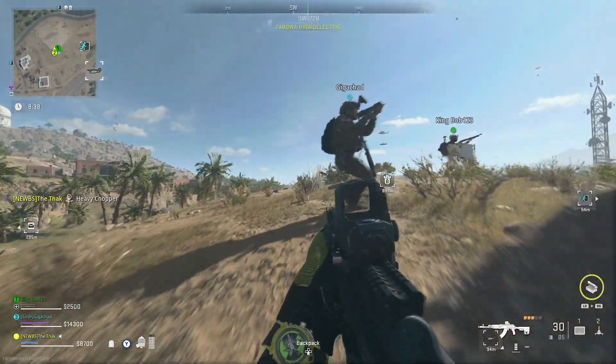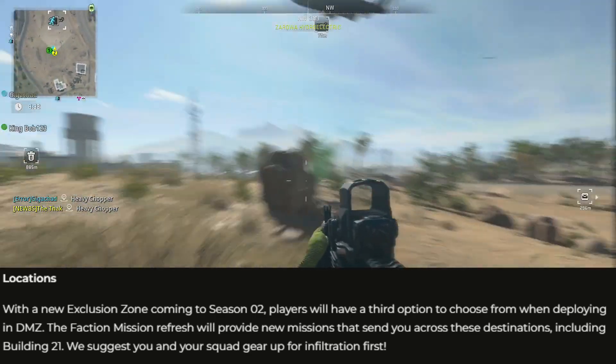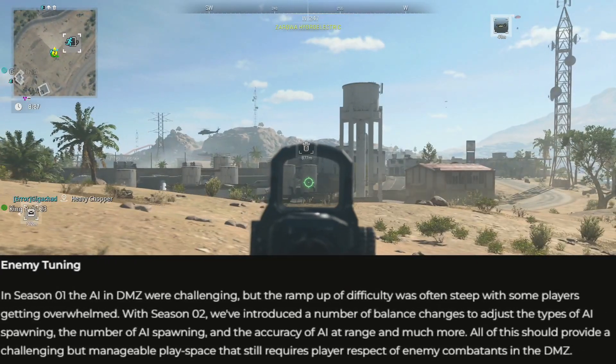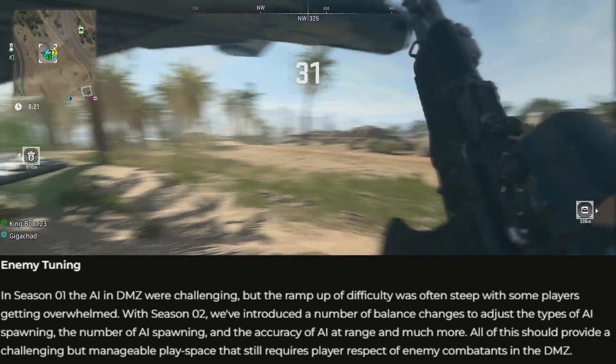There are a few other DMZ changes coming as well. There's a new location coming, so there'll be three options in DMZ, including Building 21 and the current map. They're also changing enemy difficulty for Season 2, which is kind of much needed because AI in some areas — or a lot of areas — of DMZ were extremely hard to fight, and it just seemed really unbalanced.